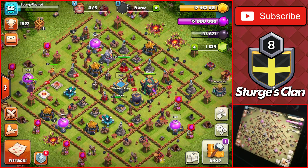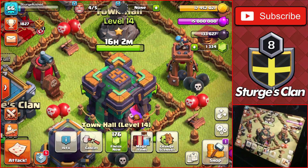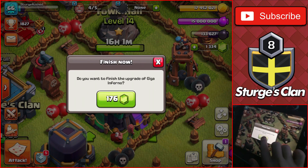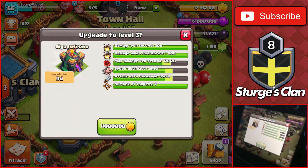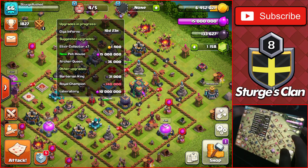We almost have full gold as well. We're going to gem the Town Hall to finish the timer — it only has 16 hours left and we want to get it up to level five as fast as possible. There we go — level two Town Hall! Upgrading to level three immediately: 11 million gold and an 11-day timer. About two more levels after this one is finished, and we get that done as well. Very good!